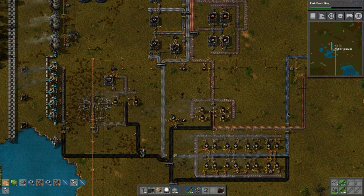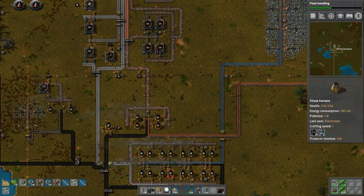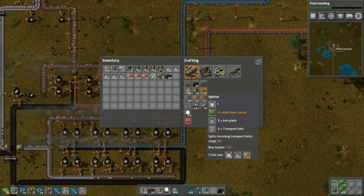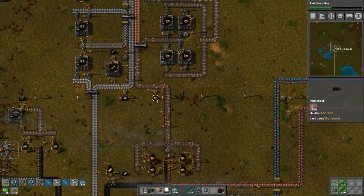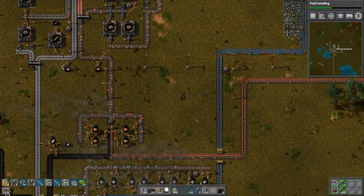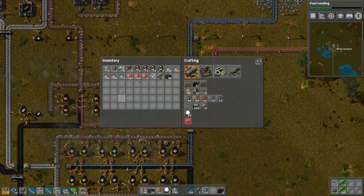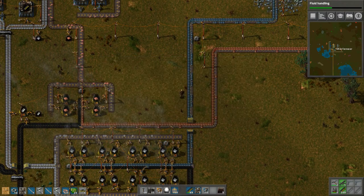It looks like this is backing up, which is beautiful - this is doing exactly what I expected. I'm going to create a balancer here. I don't have what I need - I need some splitters, and we're out of copper. I want to position a splitter in here so that it balances everything out.